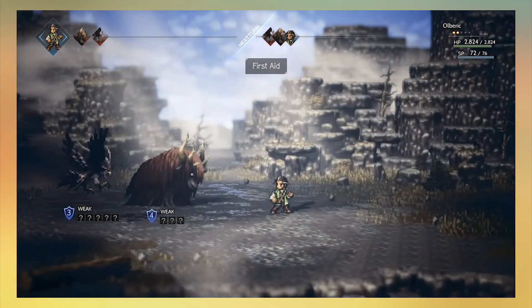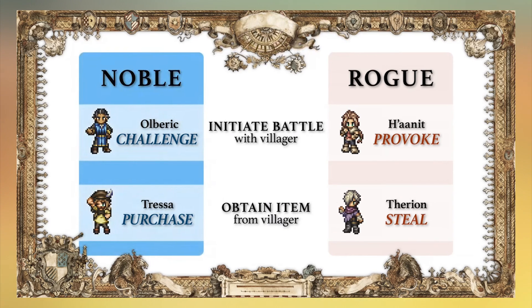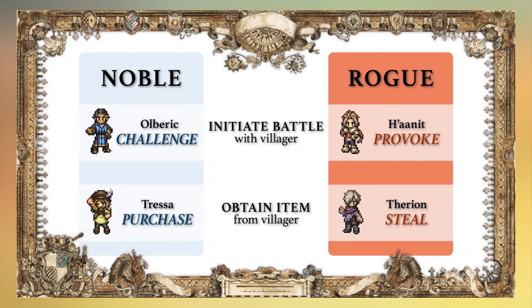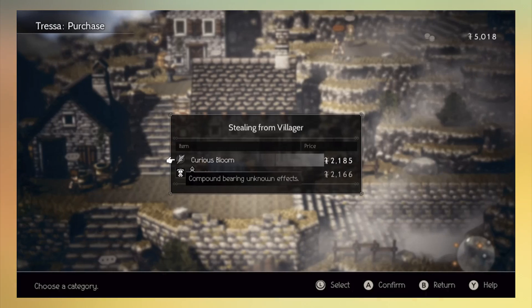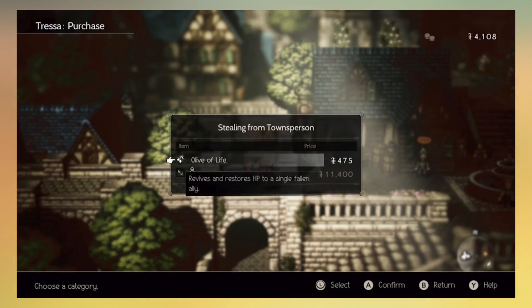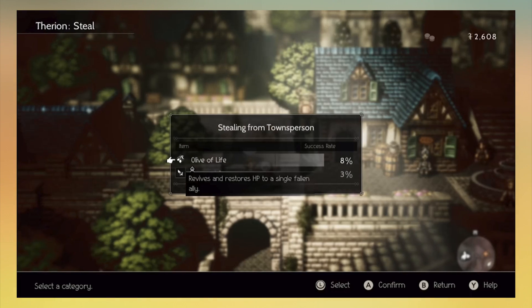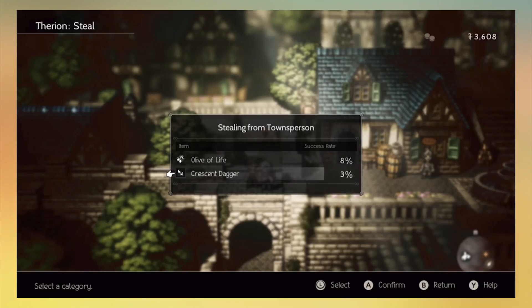I did take time to list out the path-action skills each character has. In the field, you'll be able to interact with various characters and choose to use a path-action. Path-actions are broken up into two categories: Noble and Rogue. Noble skills can be used but have conditions — based on your level, how much money you have, or various other factors. Rogue skills, like Provoke — with Challenge being its Noble equivalent — can always be used, but they have a chance to damage your reputation if you fail. This plays into the side stories, as side quests will be heavily reliant on use of these path-action skills.